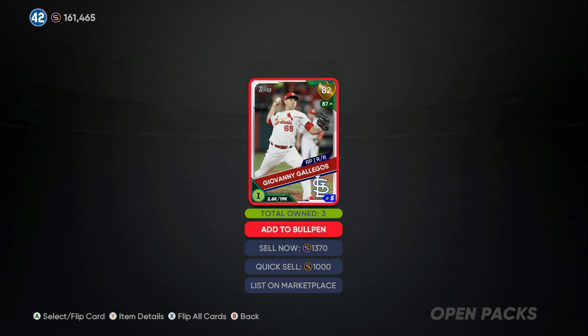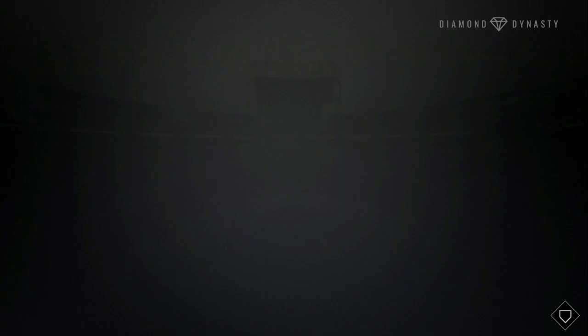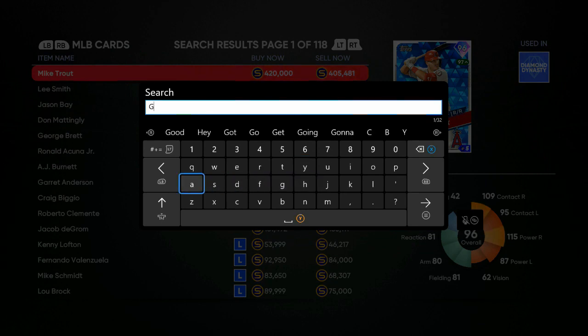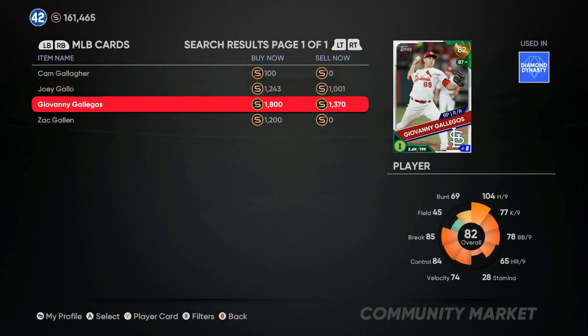We can go up in the market and look him up. He's selling for 1,370 and he's playing up to an 87 overall — five tiers above his card rating — so watch out for him, he could go diamond soon. Let's go to Marketplace, MLB Players, search Gallegos. Giovanni Gallegos: buy now 1,800, sell now 1,370.